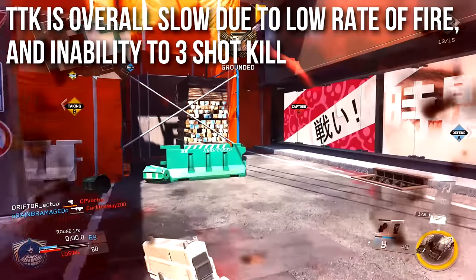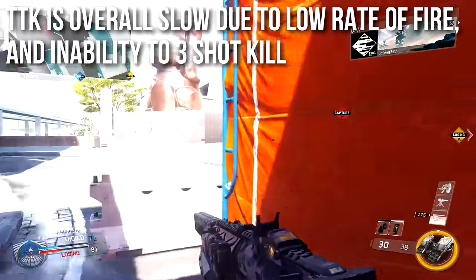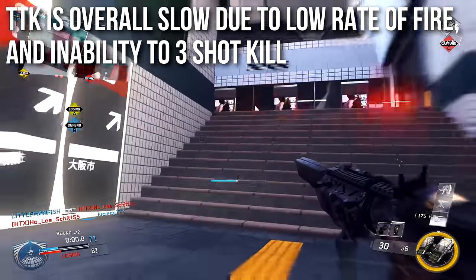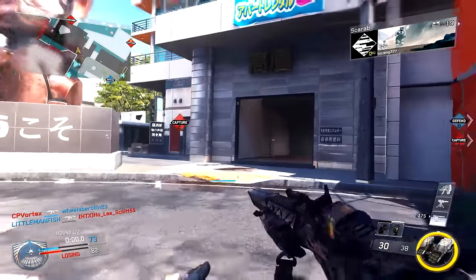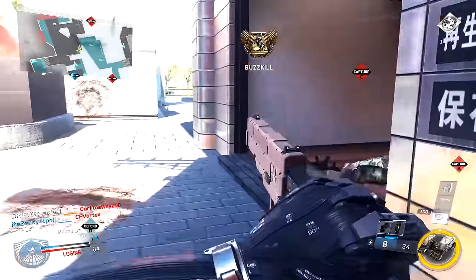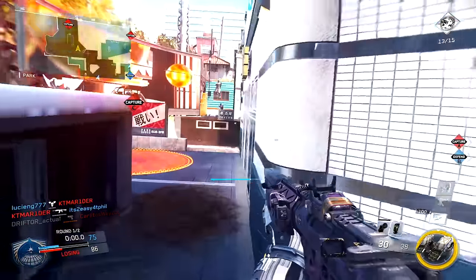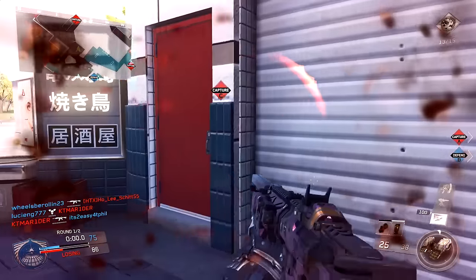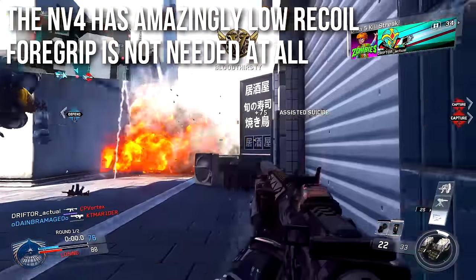On the NV4, the time to kill is overall slow due to a lower-than-average rate of fire and its inability to three-shot kill no matter what. This is not a fast-killing weapon — one where you will lose quite a few one-on-one gunfights. SMGs will hose you down, and against other assault rifles one-on-one, most of them will beat the NV4. However, the NV4 is remarkably consistent, having almost the same time to kill at all ranges, and it has amazingly low recoil.